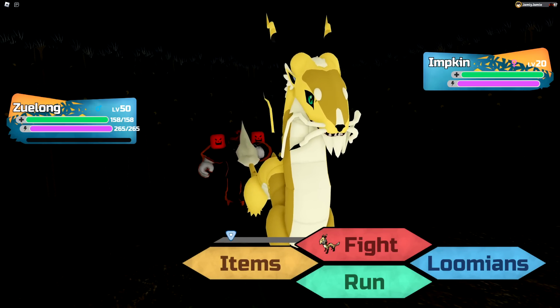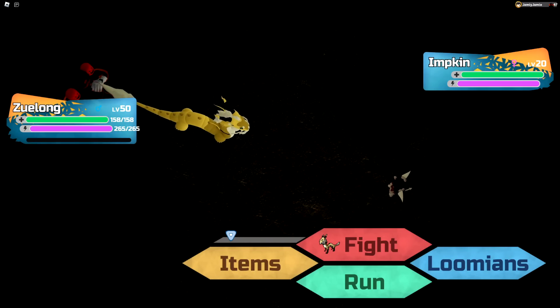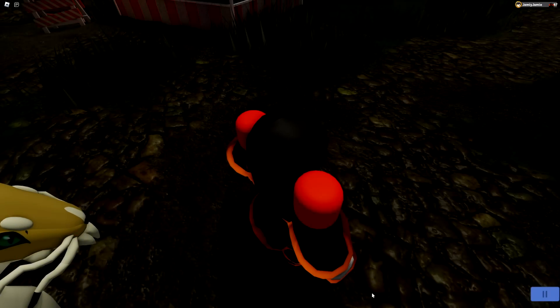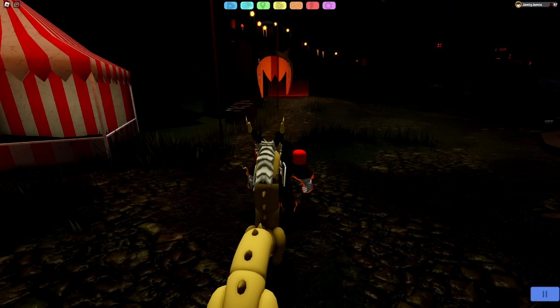I should mention as well that once you actually get this encounter with this Lumion, no matter what you do after — if you run away, catch it, kill it, or it KOs your team — you'll be sent out of the maze. So basically, if you want to continue doing the maze, don't search these Lumicrates, because there is a 50% chance you'll just be kicked out of the maze because you get the encounter.